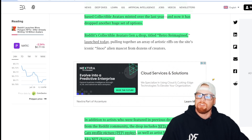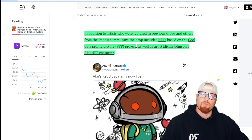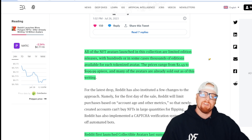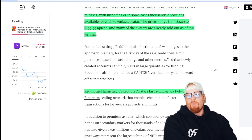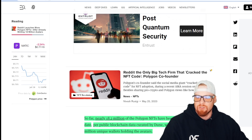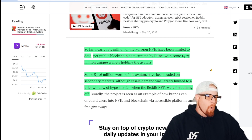Generation 4 pulls together an array of artists' riffs on Reddit's iconic Snoo alien mascot from dozens of creators. The drop includes NFTs based on the Cool Cats profile pictures as well as artist Micah Johnson's Aku NFT character. All avatars in this collection are limited edition, with hundreds or in some cases thousands of editions available. Prices range from $2.49 to just under $200, and many are already sold out. Reddit first launched collectible avatars last summer via Polygon.